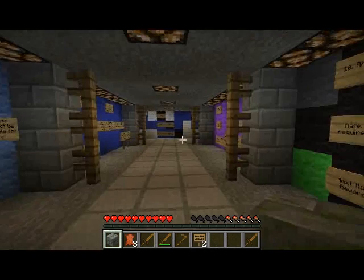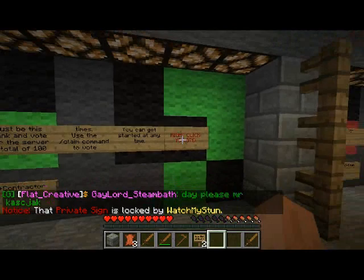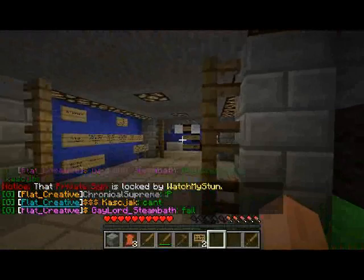One thing you should definitely do: in order to rank up from Architect, you need to get 100 votes. So you definitely need to start voting as soon as you come on. We might change or reduce this number, but it's always good to vote because it gives you free stuff.